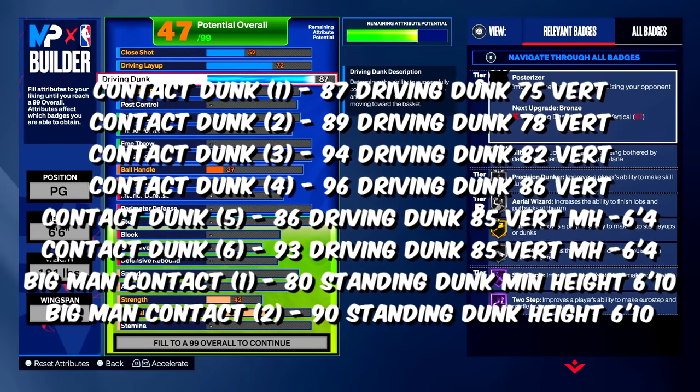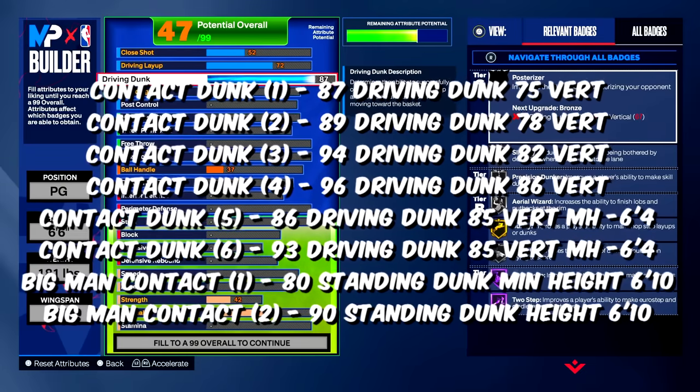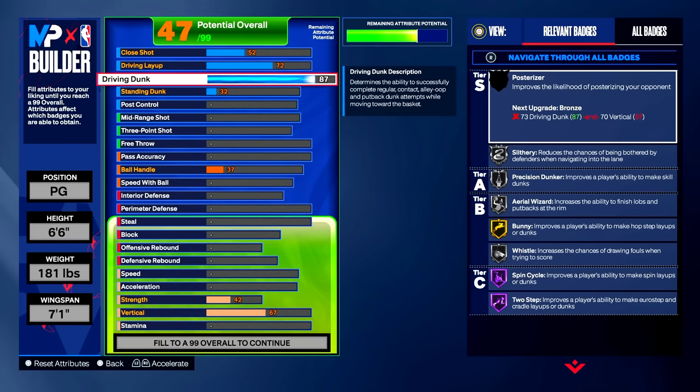I'll put on screen what you need for each type of contact dunk. You can copy this build exactly or tweak some things — feel free, you don't have to do exactly what I do. I'm just putting y'all on to the best build. In my opinion, we are now done with the finishing category.